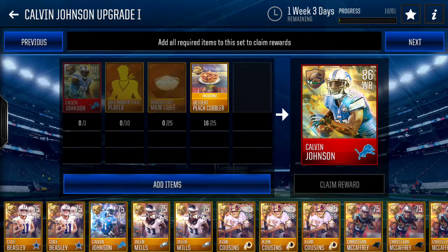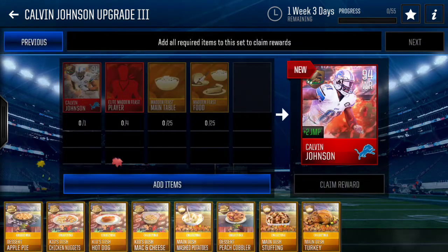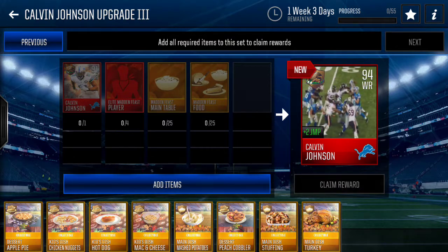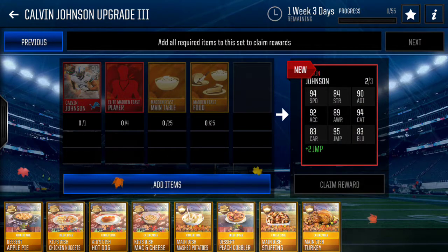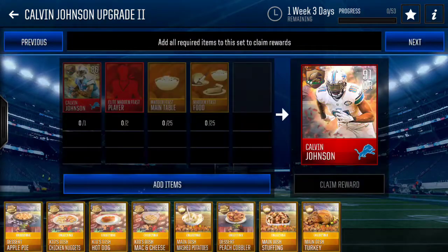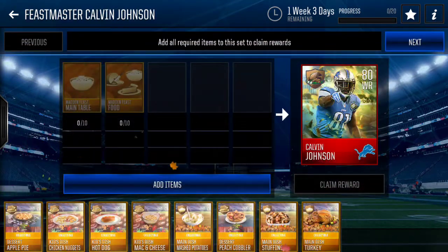I might actually try to do one of these sets just to see how far I can get. For the next tier it's 25 collectibles and two elite players, and then to get the 94 overall you need four elite players and 25 of each of the collectibles. The card's really cool — checking the stats: 94 speed, 95 jump, 94 catch. Pretty crazy. I might try to get one of these cards and see how far I can upgrade it.